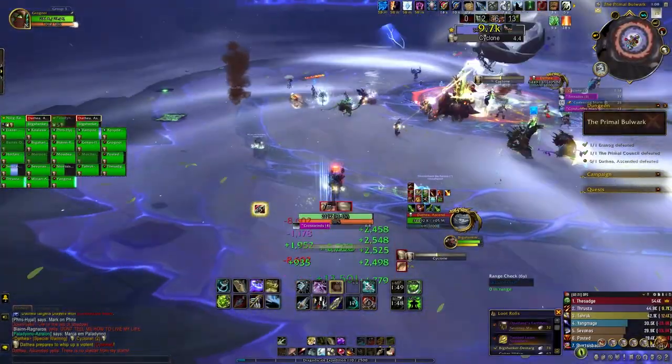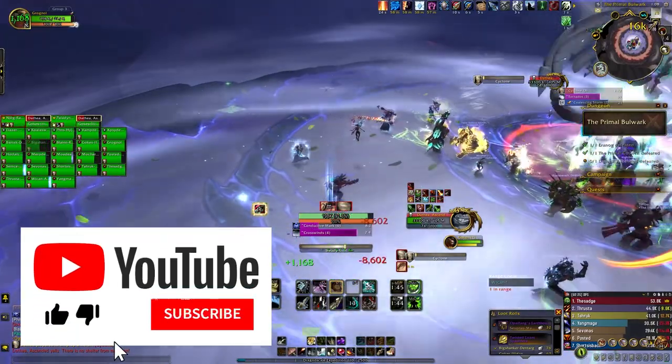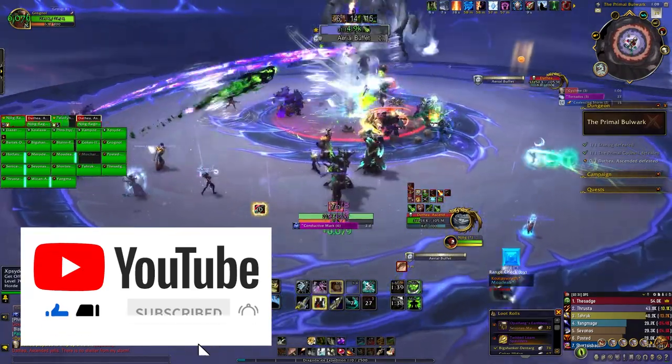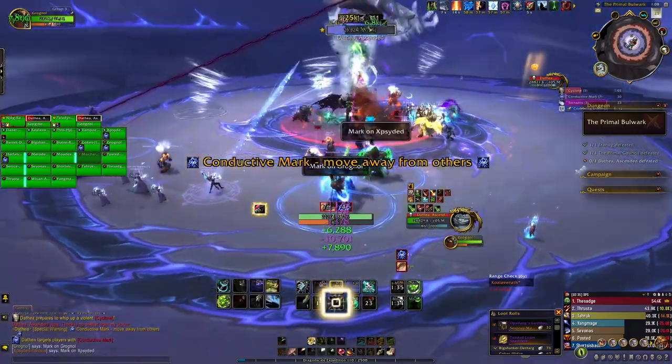That's it for the first wing. Let me know in the comments which of these bosses is your favorite — personally, I think the Primal Council is the best fight. If this guide was helpful, please press the like button. If you enjoy WoW, consider subscribing, and you can also support me by checking out my Patreon or channel memberships. See you in the next one.